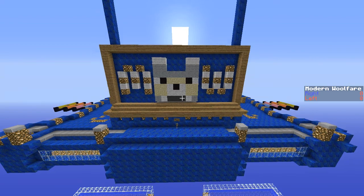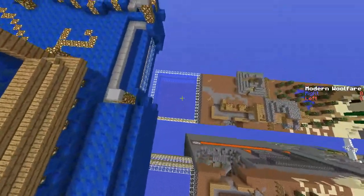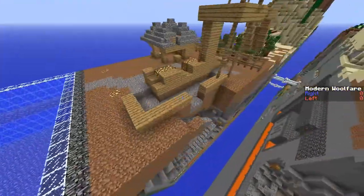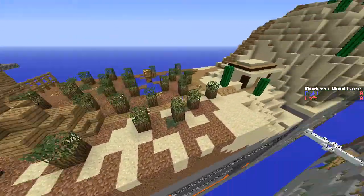Hello, this is an RMCT4 map preview for the first round and we are looking at Modern Wolfair. Modern Wolfair is one of the two maps which could be selected by teams for the round one qualifying round A of RMCT4.